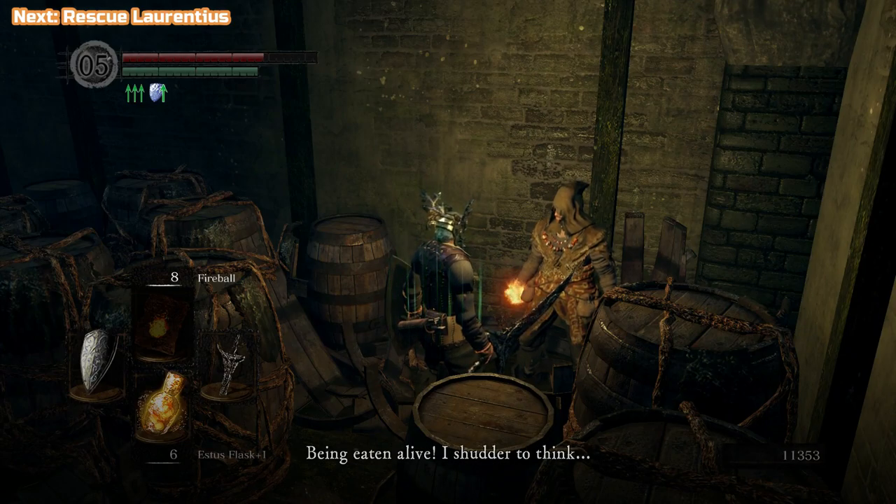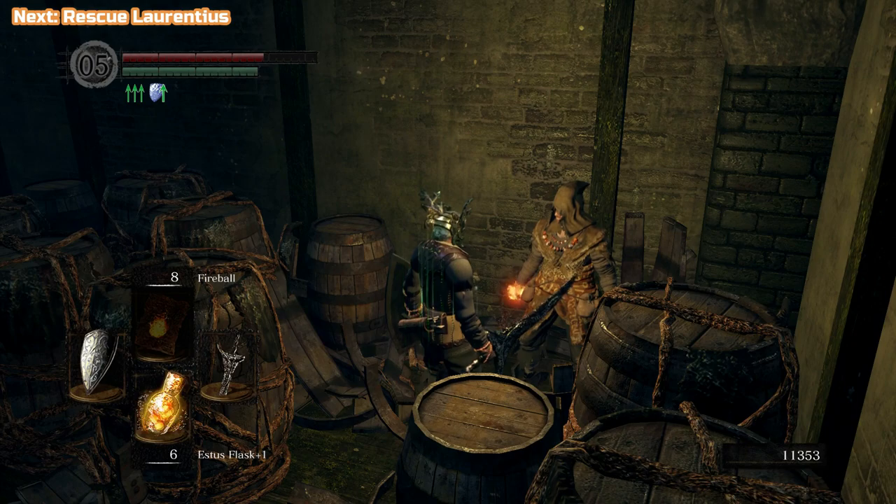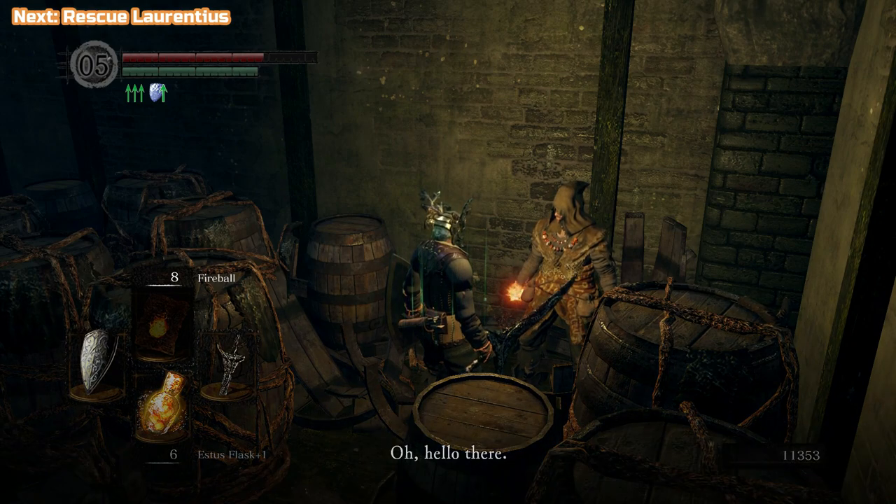Here's Laurentius. Roll into these barrels — do not attack the barrels, you will hit him, and you don't want to get in a fight with him basically because you need to buy his Pyromancies. He's going to be at Firelink afterwards. We're going to go and buy all of his Pyromancies at the end of this video. Hopefully you've got enough souls.